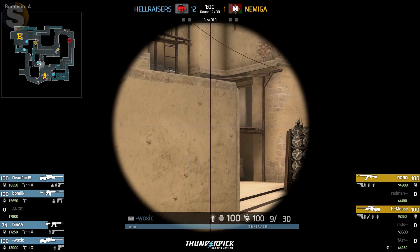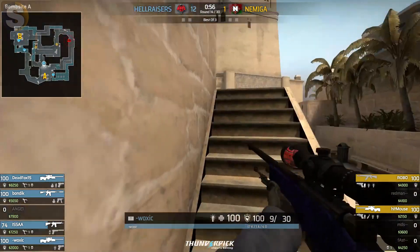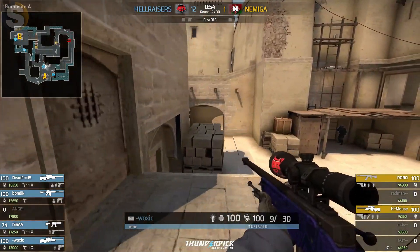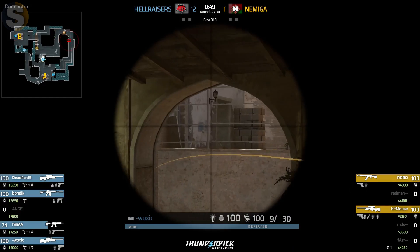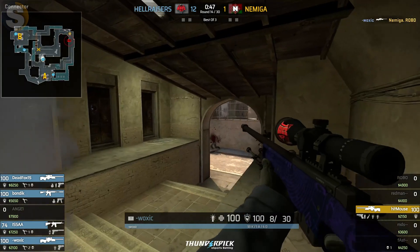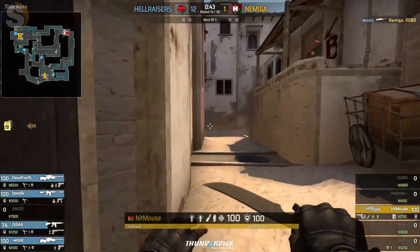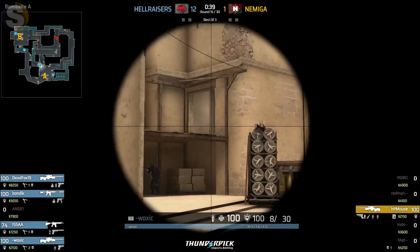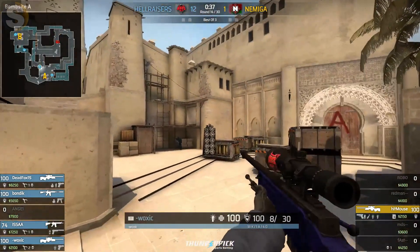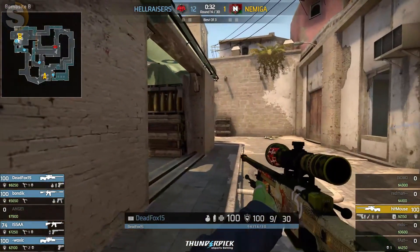Only one minute left on the clock, and especially in that 4v2 — oh, Voxic just going to peek on the back of the smoke. Will he expect the underpass? Of course he will. Nice little flicking adjustment onto Robbo. However, one last player alive at the top of middle — Mousesports AWP in hand with a decent amount of utility.